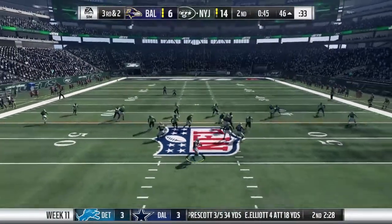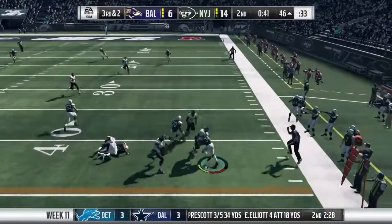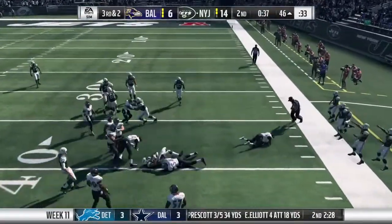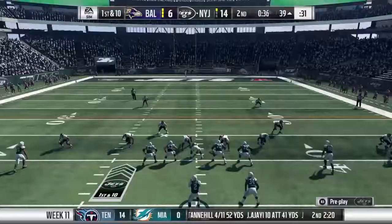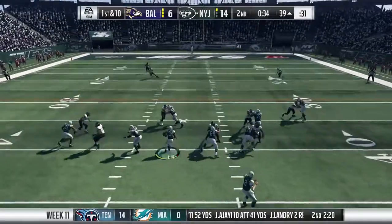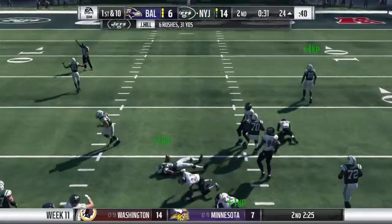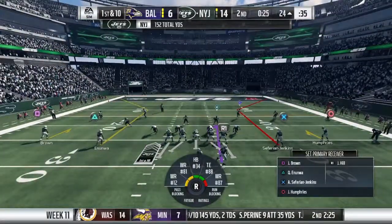Let's go! Here's Peterman. Now they set up the screen — that's complete — and he's got the first before he's brought down at the 39-yard line. Here we go! Now a first down carry — it's Hill — and brought down, but not before they're in. Give him 15 yards on that one, and the Jets move the chains.